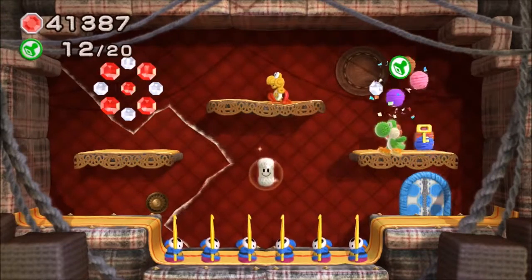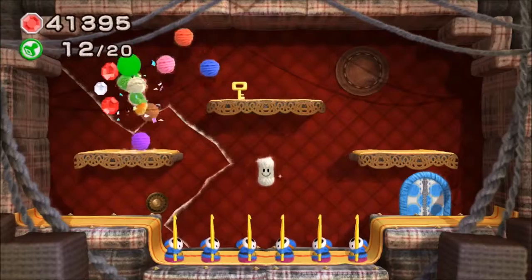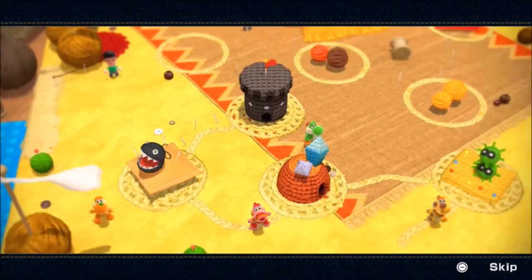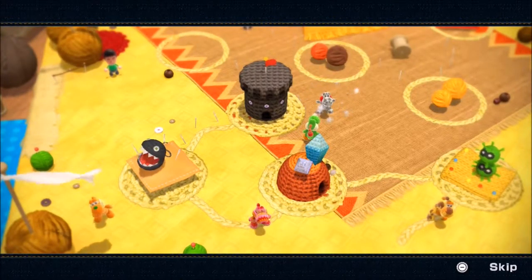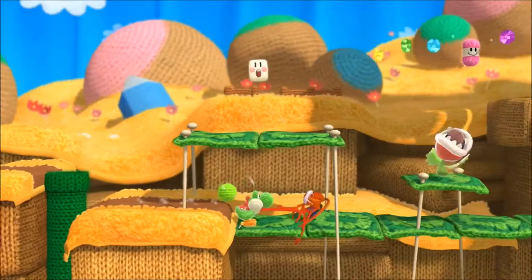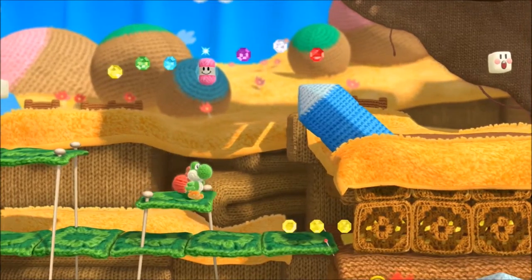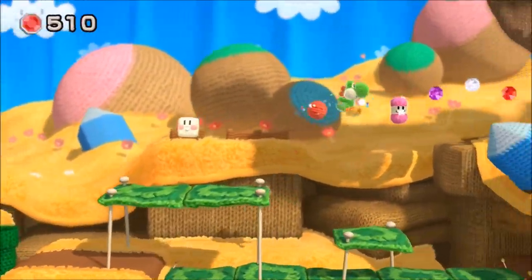It doesn't help when you're trying to find the game's various collectibles either. The collectibles in Yoshi's Woolly World do help to pad out the game a little more, and unlike in Mario games where the giant coins only unlock extra levels, you have flower coins that act in a similar way, on top of the wonder wool that allows you to re-knit your Yoshi brethren. Once you collect all five in a level, you gain access to new Yoshi skins, making the collectibles far more worthwhile. Even if you're not planning on collecting anything, the game packs in a solid amount of content, with at least 48 levels available, as well as a boss tent that opens when you complete the game.